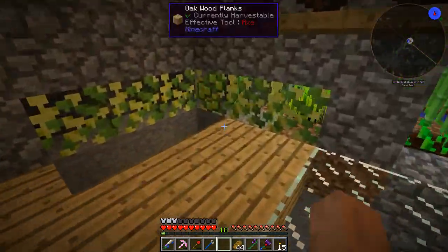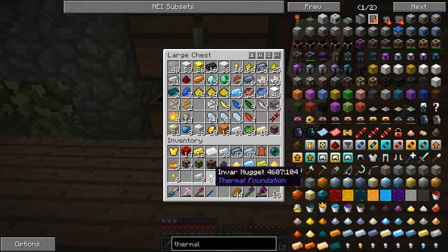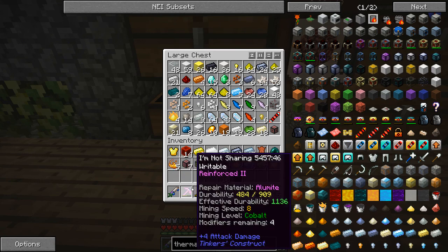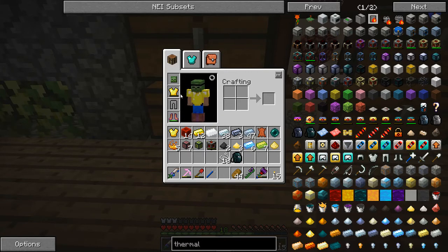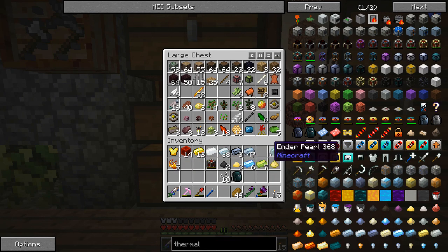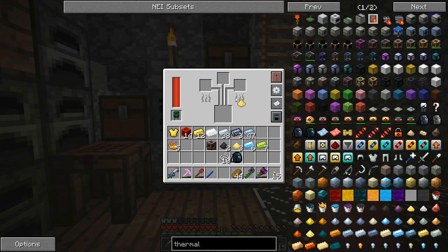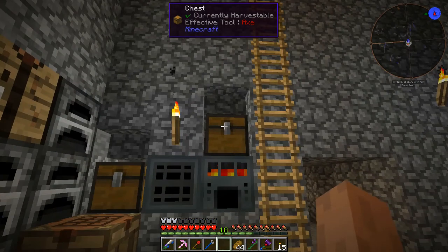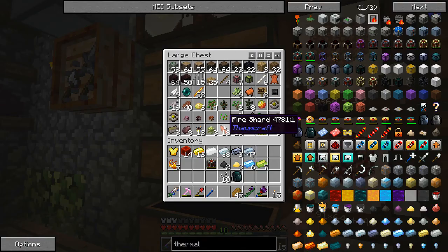I was going to try and grab blazes and wither skeletons with those, but that's not going to work. It's not broken yet. We seem to be dwindling on our food — let me just go smelt that, smelt up the bread. Alloy smelter — furnace mode, sorry. Check it out, so much faster. Love that.